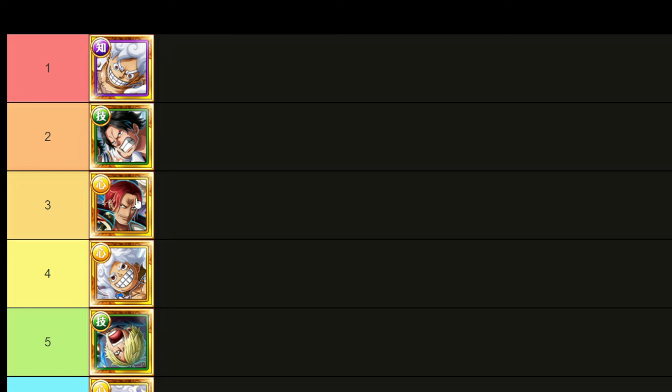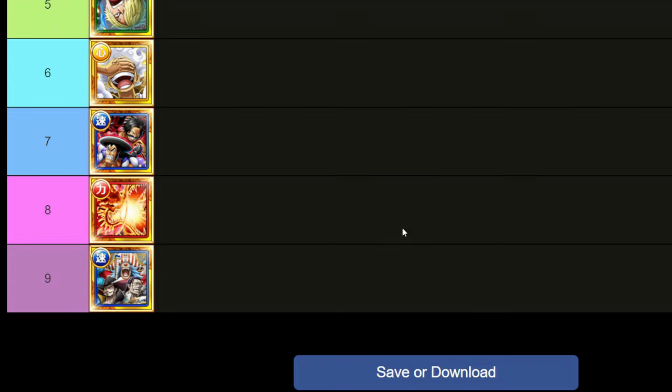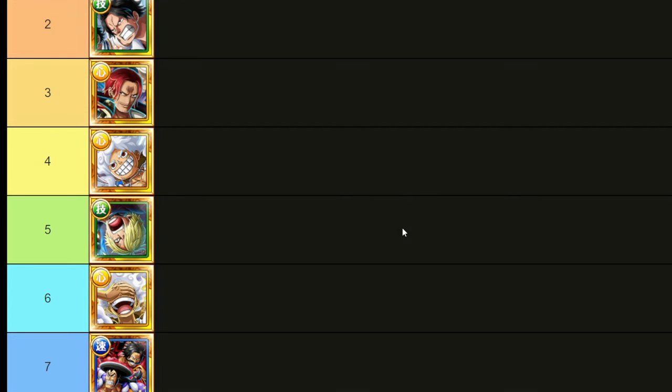It doesn't really matter which order you guys have these three — Luffy, Shanks, and Ace — at the top. They all do the same thing, they just do it for their respective classes and colors, and I guess that's what makes them a little bit different from the rest. Let me know what you think down below, don't forget to hit the like button, hit the subscribe button, do all that good stuff. Most importantly, wherever you guys are in this beautiful world, please remember to enjoy the rest of your day. As always homies, thank you all for watching and I will catch you all in the next one.